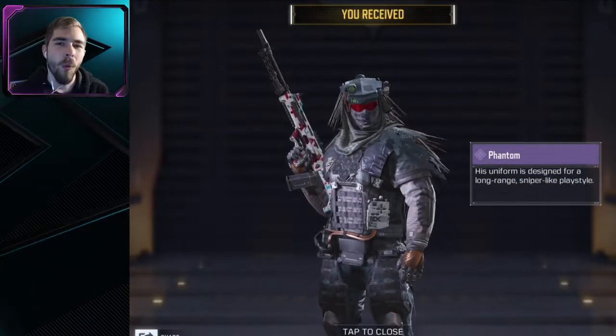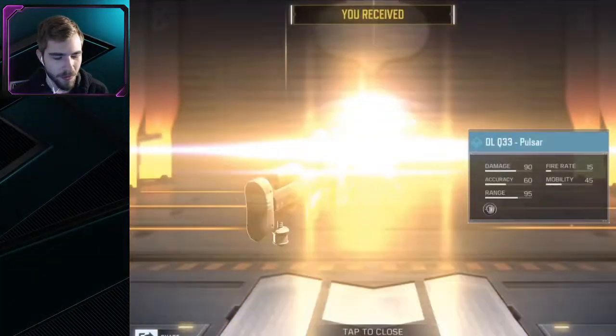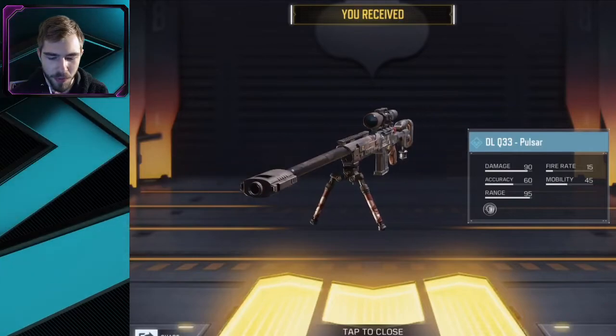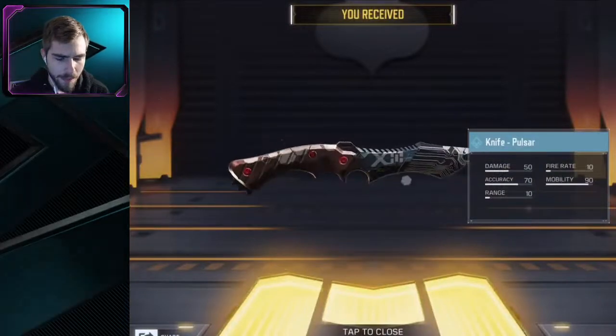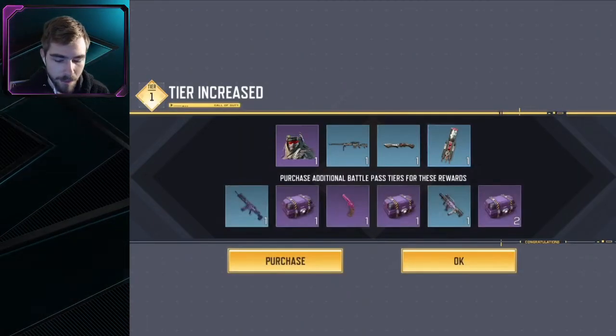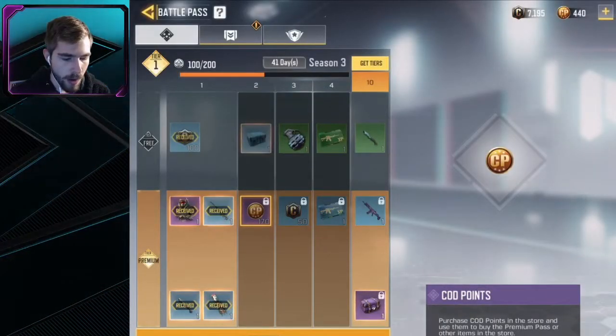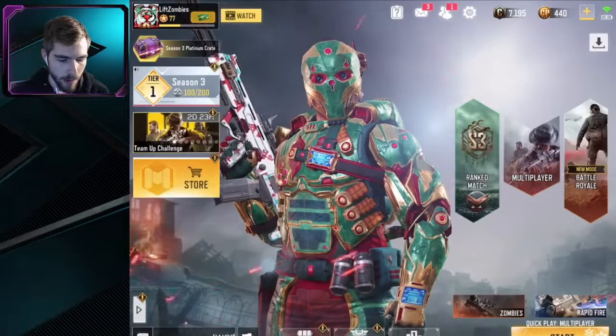We got the epic Phantom skin, and we obviously have to rock that. We have the DLQ33 with that camo as well, the knife camo, and the Tripmine camo — and that is it for Tier 1. Now we are going to go back to our loadout.